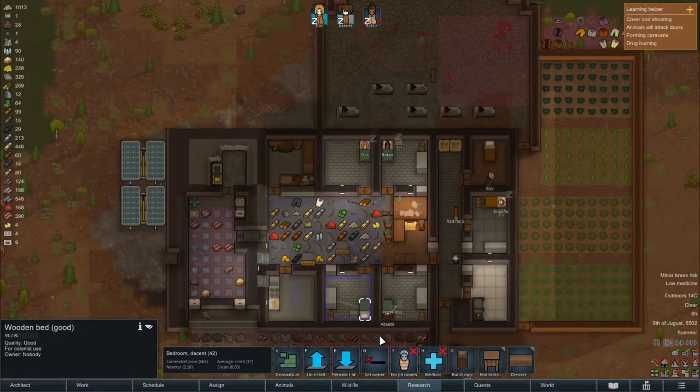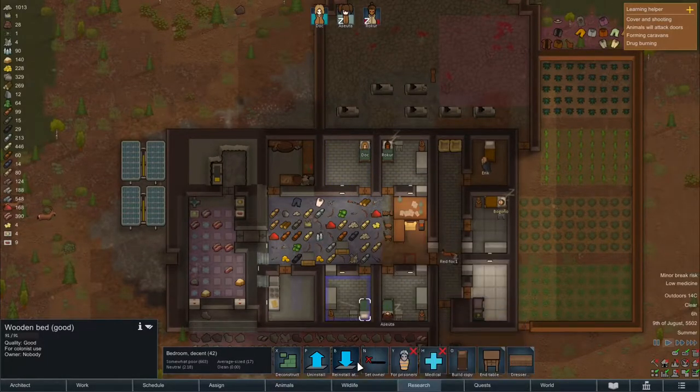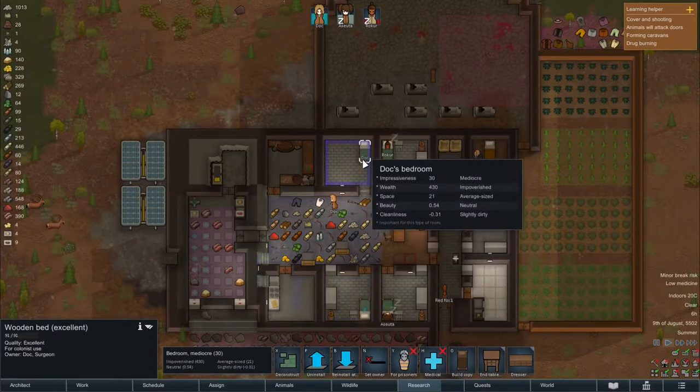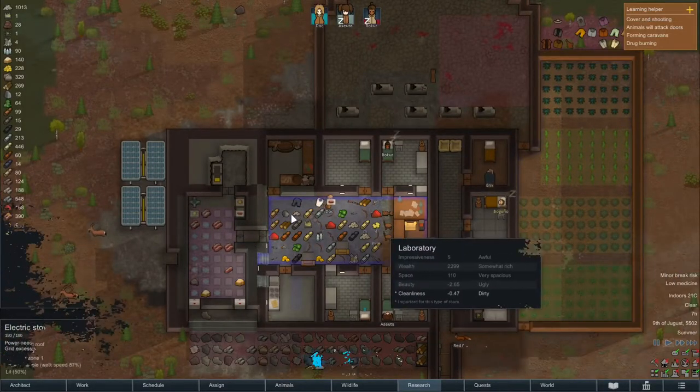Over here we can see Doc is not in the correct room. She is in the room without the dresser and without the art, and of course we want her in the most impressive bedroom. So we're gonna swap the beds and then she has the excellent bed and later on she will take this room for herself.